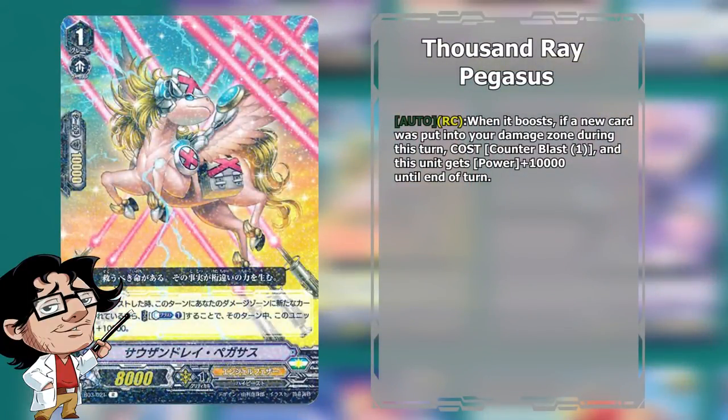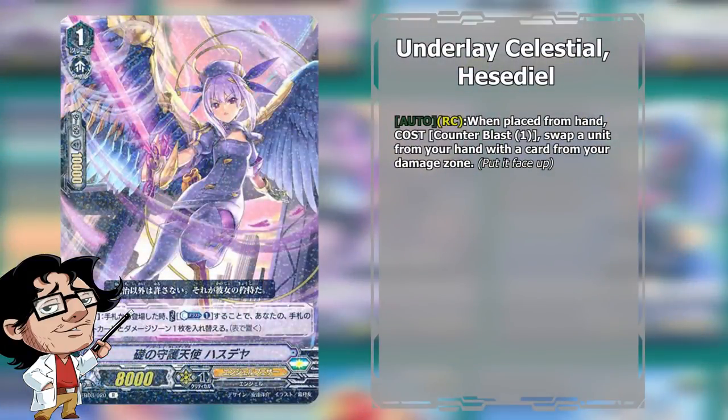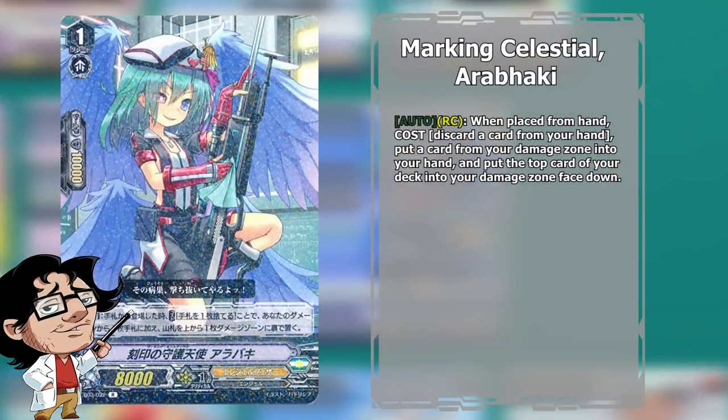For the Grade 1 lineup it's very basic. We have 4 copies of Thousand Ray Pegasus, our main booster that can generate high columns especially with Feather Palace. We also run 4 copies of Underlane Celestial Hacedil — the main Grade 1 card of the deck that will generate most of our plays, as it can swap any kind of card back into our hand and place our VR into the damage zone so we can use our VR whenever we want. We also run 4 copies of Marking Celestial Ara Paki — I'm not really fond of this card, but it's a lack of any better alternative. Her upside is that she can help us refresh the damage zone if we don't have any good cards there.